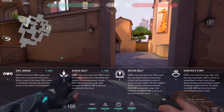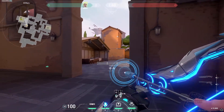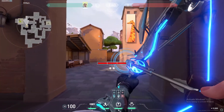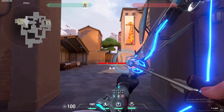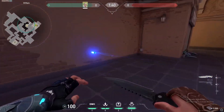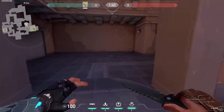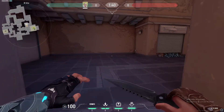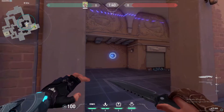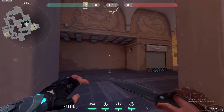Sova's signature ability is his Recon Bolt. Similar to his Shock Dart, you have two bounce options and a charge bar, but instead of dealing damage, it reveals players' locations. In each pulse — with blue lines for your team, or other colors for enemies — it reveals their location if they have line of sight with the Recon Bolt. If they can't see the Recon Bolt, the sensor still activates but they don't get revealed, because they're not in line of sight.